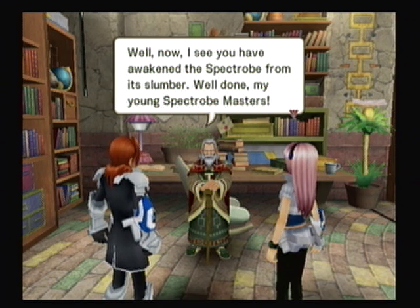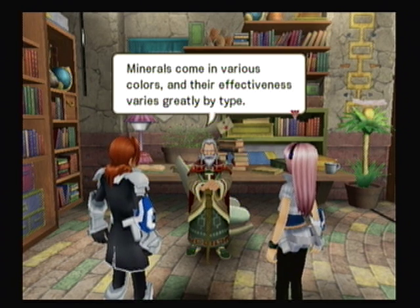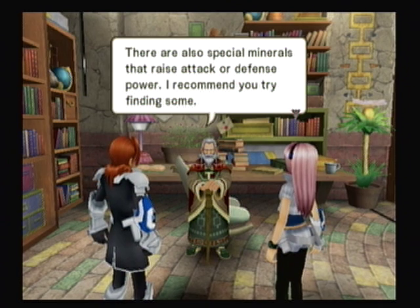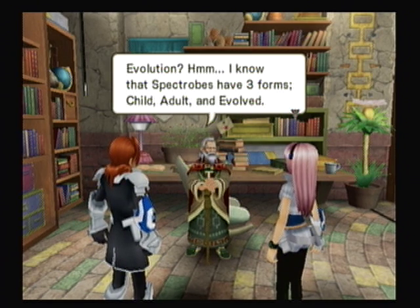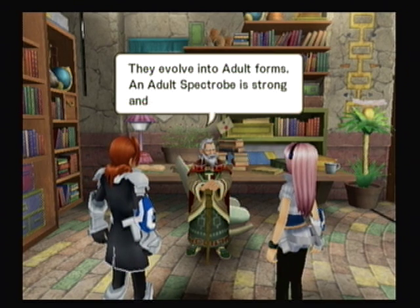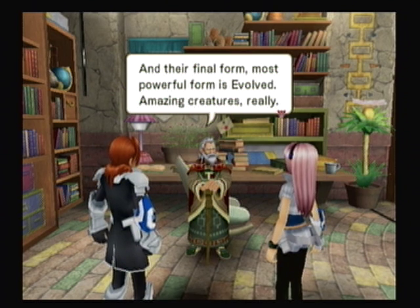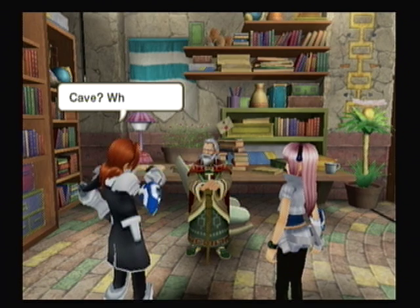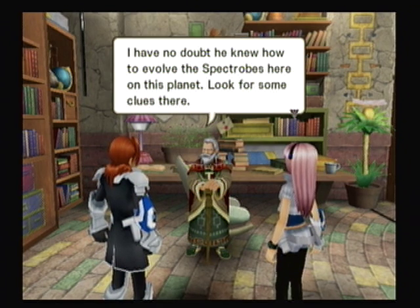I see that you have awakened the spectrope from its slumber. Well done, my young spectrope masters. In order to help spectrobes grow, you'll need to feed them minerals. Minerals come from various colors, and effectiveness varies greatly by type. There are also special minerals to raise attack or defense power. Spectropes have three forms: child, adult, and evolved. Child forms cannot battle, but they can find buried objects, minerals, and other spectrope fossils. Adult spectrobes are strong and can battle against crawl. The evolved form is the most powerful. The method of evolving them is only known to spectrope masters — perhaps you can find a clue inside the spectrope masters' cave.